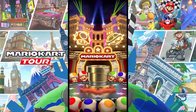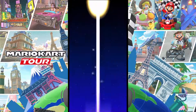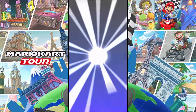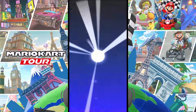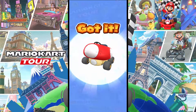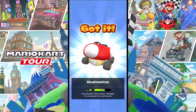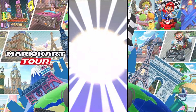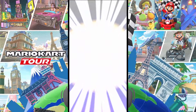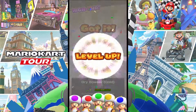Alright, let's do this. We're hoping for dry bones, free runner, and shy guy. We start out at around 604 rubies. We got a spotlight... oh man, I got another dry bowser — shucks!